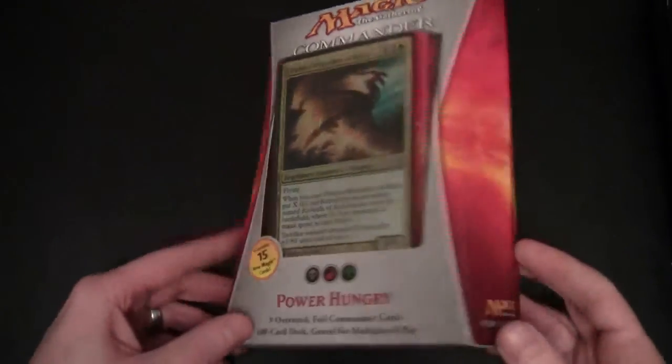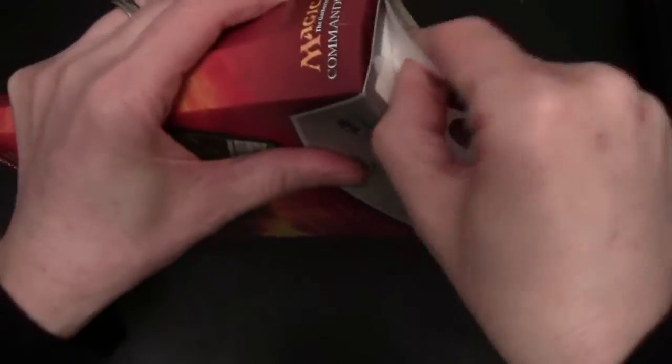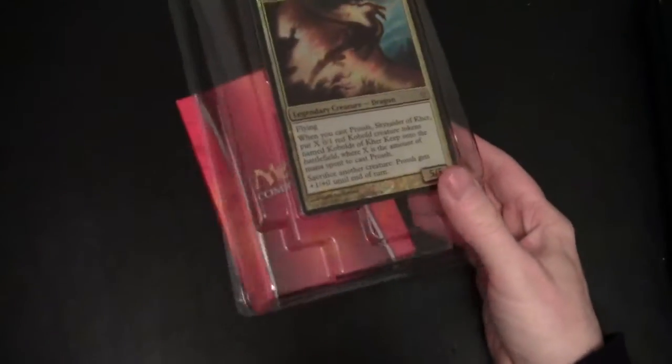This one has the red colour down the side, because they each have a different colour down the side. Let's open this up — same as with the others: a 100-card deck, 3 oversized cards, a box to put everything in, and a couple of guides — one for the deck and one just a general learn-to-play.